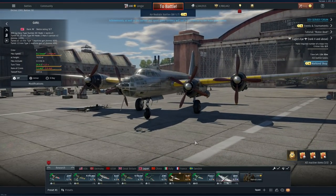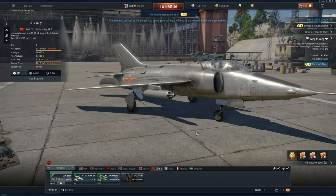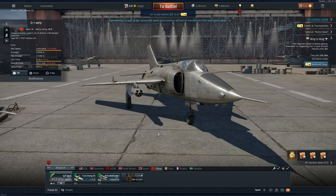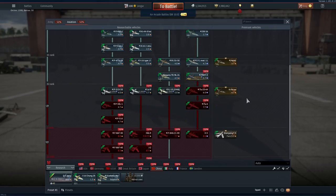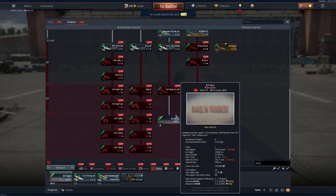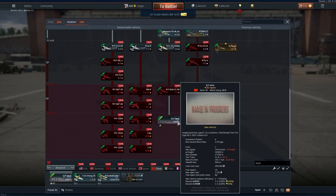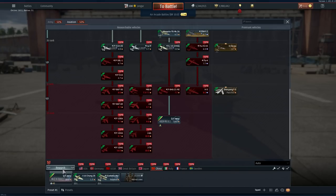Japan unfortunately doesn't have anything new for air forces. China does have something new — the Q5 Early. I believe this is a redesign of a Russian plane, though I'm not exactly sure. I haven't gone far in the Chinese line either — only at rank 3. It sits right here in the ground pounding line as the final and highest plane at 10.0 battle rating, after the F-84G.